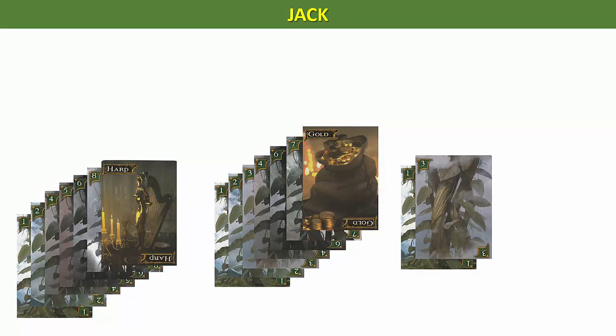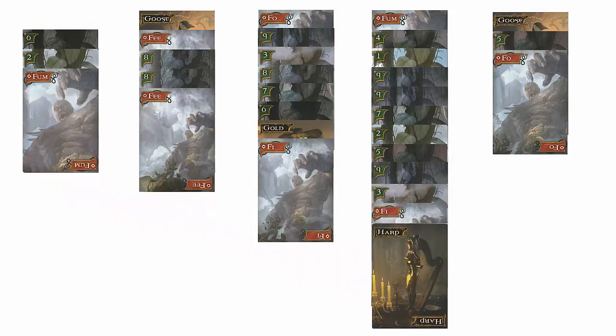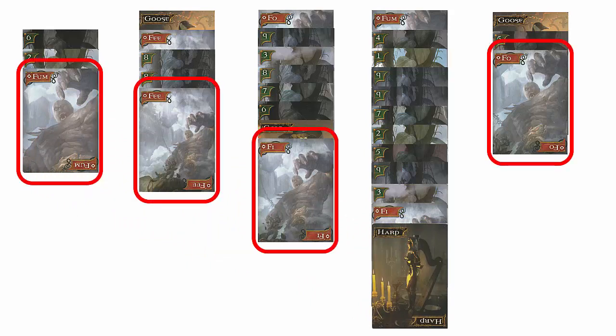Jack now has to acquire 4 more Beanstalk cards and the Goose treasure to win the game. However, it is now the Giant's turn, and the Giant sees an opportunity to win the game. The Giant moves the front of Castle stack 1 to the front of Castle stack 4. The Giant now has the Giant cards Fi, Fi, Fo, and Foam at the front of 4 Castle stacks, giving him an immediate horizontal win. The Giant cards do not have to be in order.